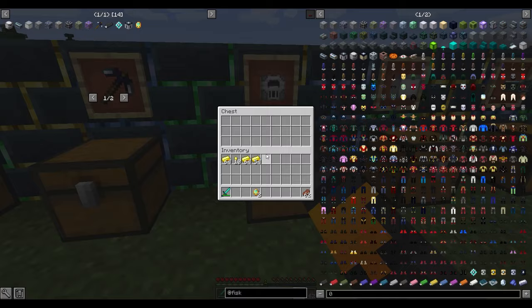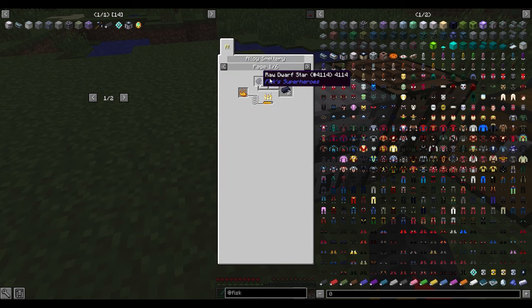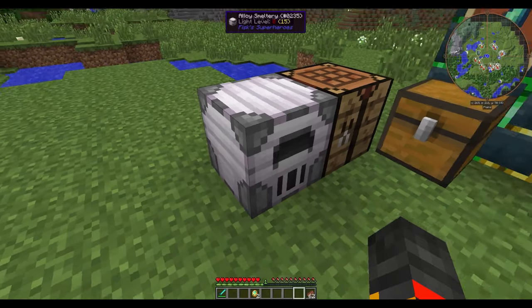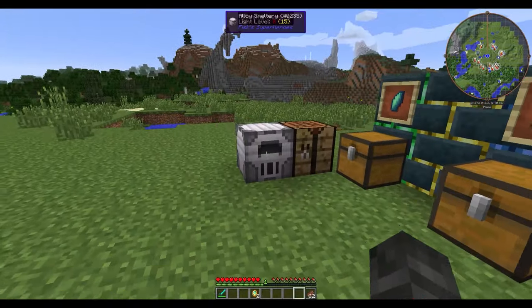Once you have the Alloy Smeltery, you put in Blaze Powder and click on the recipes. For example: raw Dwarf Star plus gold ingots gives you Dwarf Star Alloy; raw Vibranium and iron ingots give you Vibranium Ingots; raw Tetrite and Emeralds give you Crystalline Tetrite; raw Tetrite and Olivine also gives Crystalline Tetrite; gold and Titanium gives a Gold Titanium Ingot; and four Olivine Dust plus Nether Quartz gives you Olivine.